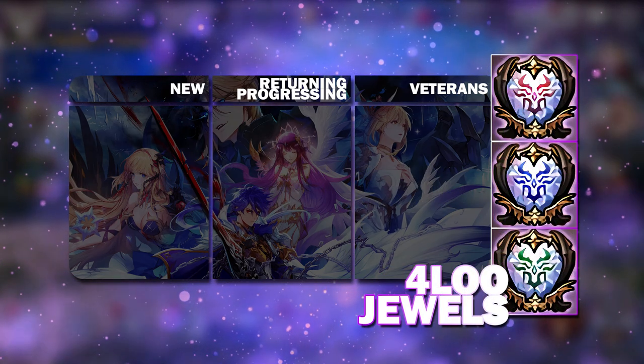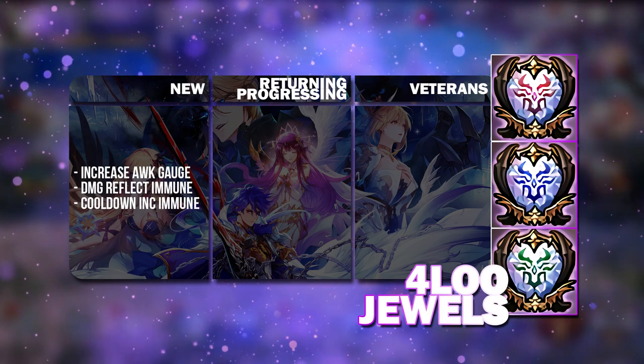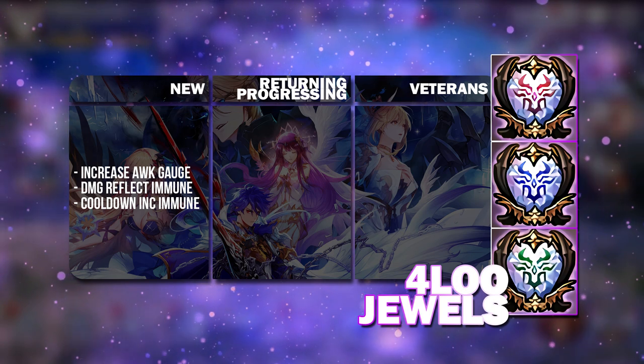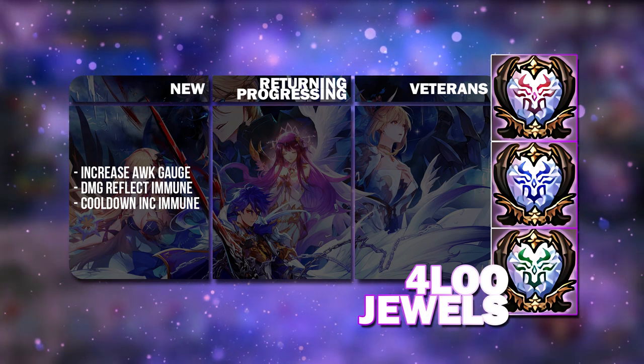Next up we have Fallout of Old Jewels. For newer players, you have to get Increase Awakening Gauge or one of the other two options. Increase Awakening Gauge is without a doubt the most important and most useful Fallout of Old Jewel all the time — it hasn't gone out of use.